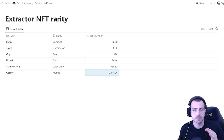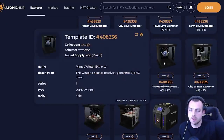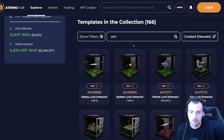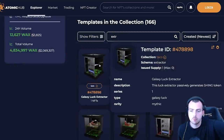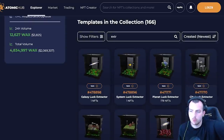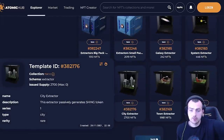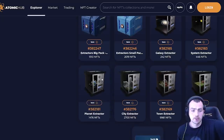Extractors cannot be upgraded — they are a fixed rate. The only way to increase their rate is to blend them with a special event token. There are Valentine's, Christmas, and St. Patrick's Day events that can give you more Shing. But if you're just starting out, don't worry about that — focus on getting a Farm or Town extractor, whatever's in your price range, then look at venues.